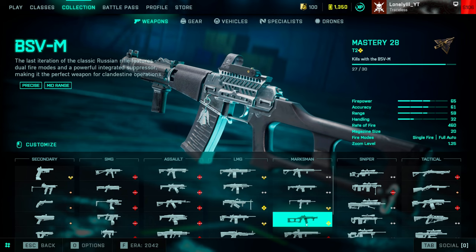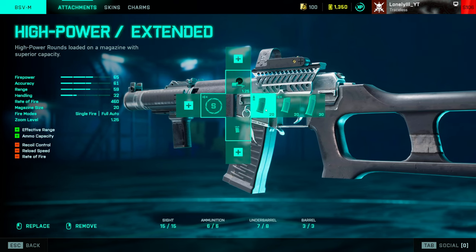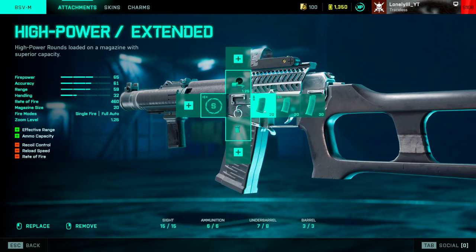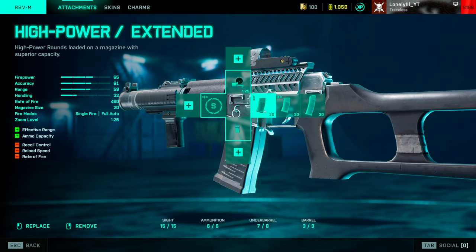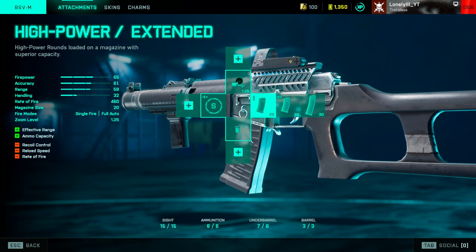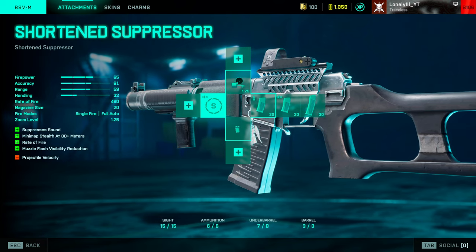My number two spot is the BSVM, and this gun is so underrated. I see basically nobody use it even though it's broken. The downside is only about 20 shots per magazine, but you kill so fast and have very high headshot damage — fully automatic. It's a bit like the G428 that got nerfed. If you have good aim and know how to hit your shots, this gun is a beast. Make sure to slap on the short barrel for the increased fire rate.